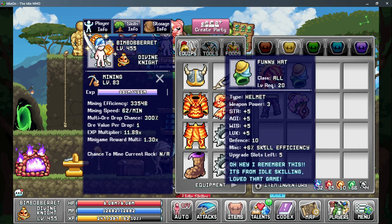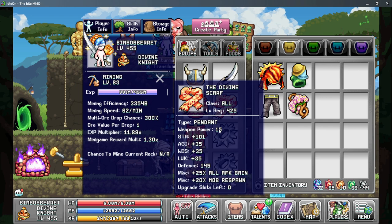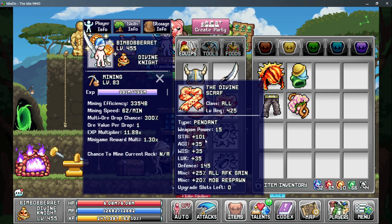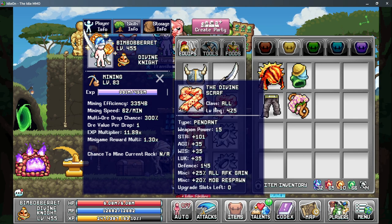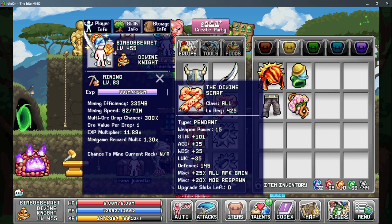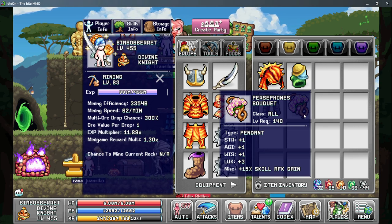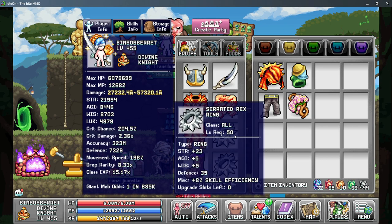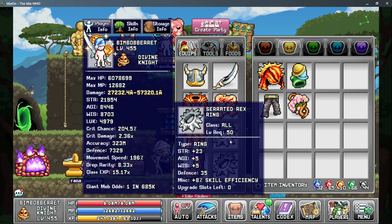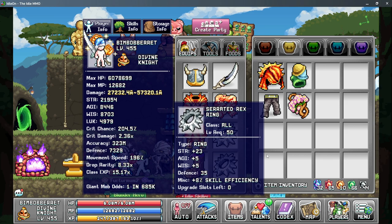The next piece of gear is our pendant — the divine scarf, which is best in slot right now. It gives a large amount of base strength multiplied by talents and other sources, providing more strength than Persephone's bouquet. It also has 25% all AFK gain rate, making it best in slot for pretty much everything at this stage. If you haven't made the divine scarf, Persephone's bouquet is second best. For rings, use serrated rex rings that give 8% skill efficiency each — specifically the strength version for the mining character.